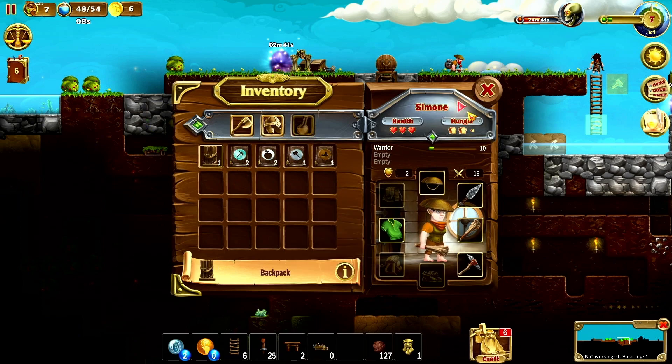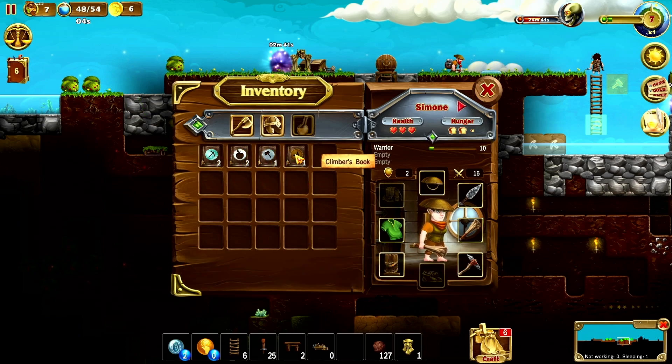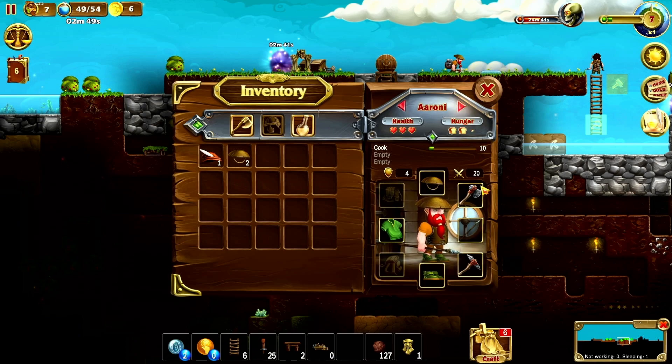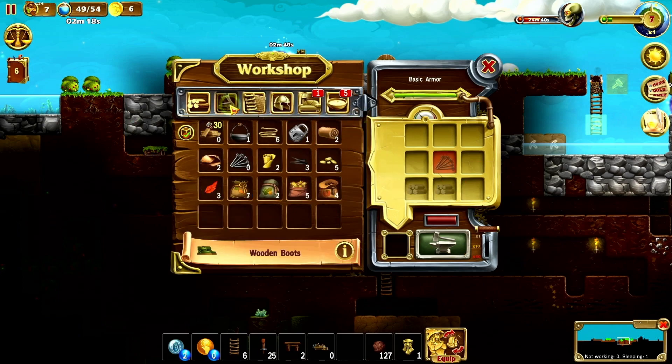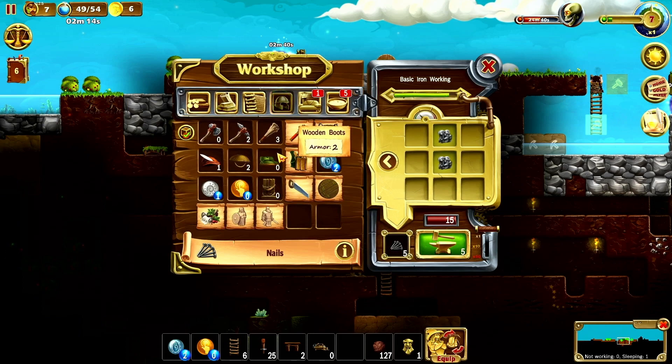We have one backpack. Let's do a quick equipment check starting at the beginning. We've got an axe, a helmet and a pair of shoes. Next one has a nice spear, shoes, no backpack, and a hat. We're missing one pair of shoes. Let's get one pair of shoes and some backpacks. We'll make nails - wow, that's a lot. One pair of shoes now.